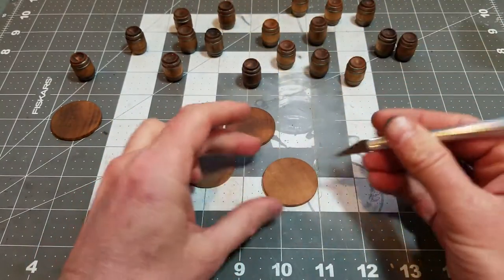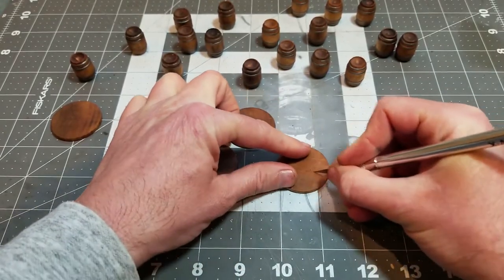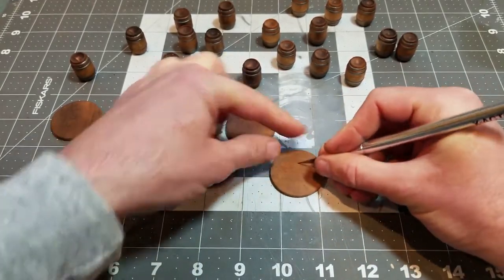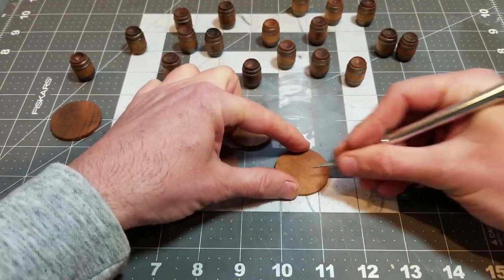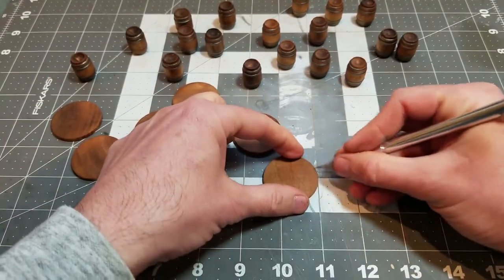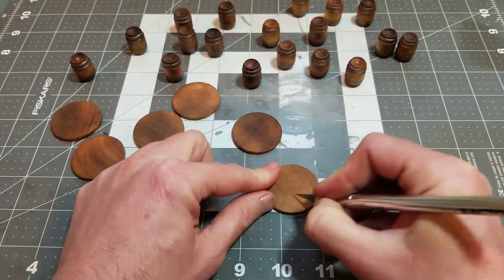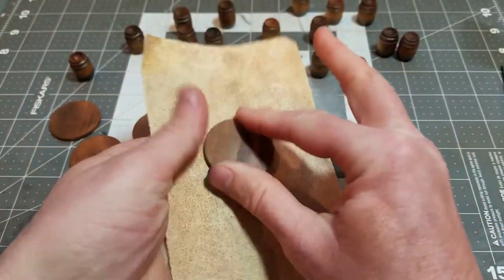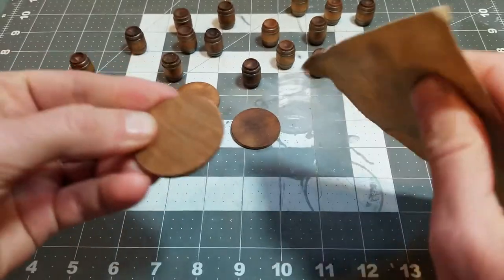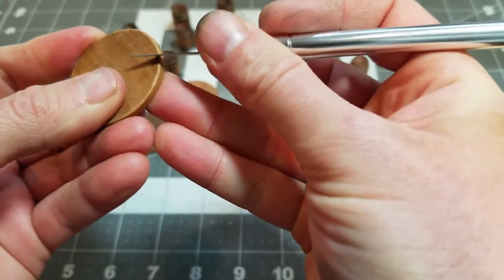Now I'm going to start creating some texture on the tabletops. The stain makes the wood grain pop out, which is nice, but the wood grain is not to scale at all, so I actually want to hide some of it. First I'm going to put some squirrel marks on top of the table to make these guys look like they've been used — like there's been a lot of pirates hanging out in this bar with sharp objects roughing up these tables. I'm also going to take some chunks out of the sides with my exacto knife.